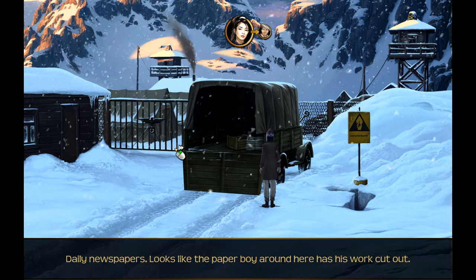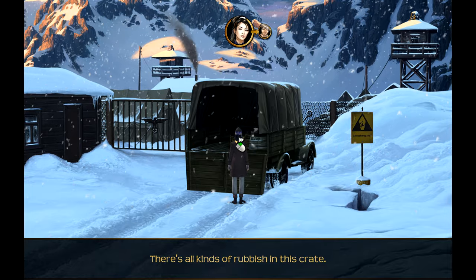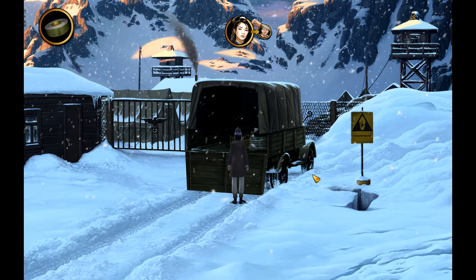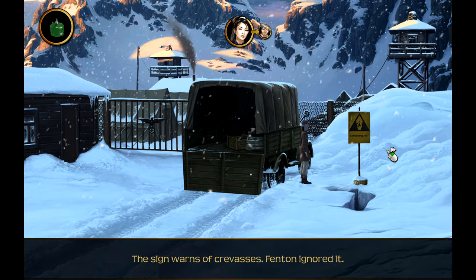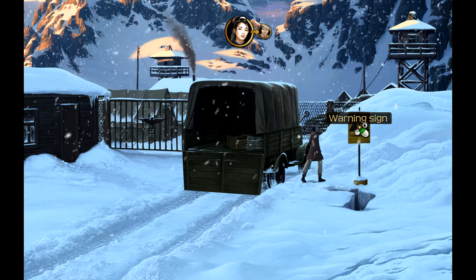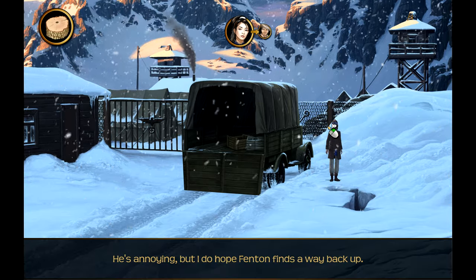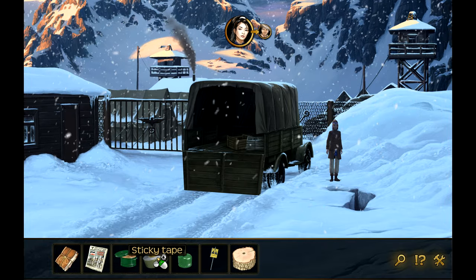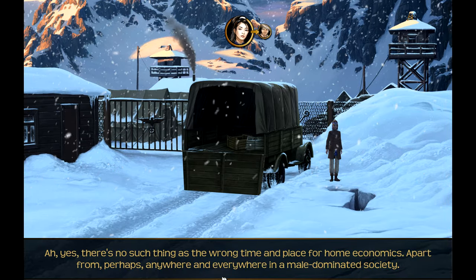Daily newspapers - looks like the paperboy around here has his work cut out. I'll take a paper with me; if I need more I'll know where to find them. There's all kinds of rubbish in this crate. The sign warns of crevasses - Fenton ignored it. Can we take it? It's not doing much good here. He's annoying but I do hope Fenton finds a way back up. We have a log, sticky tape - that might be useful - and a gas burner, probably a lid.